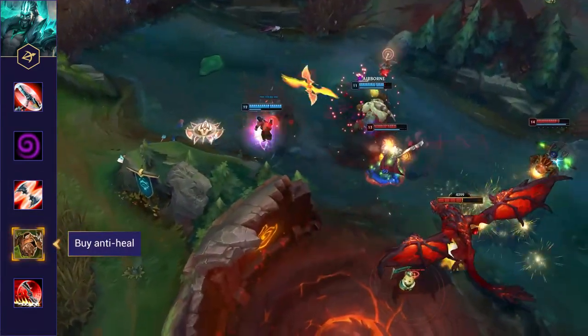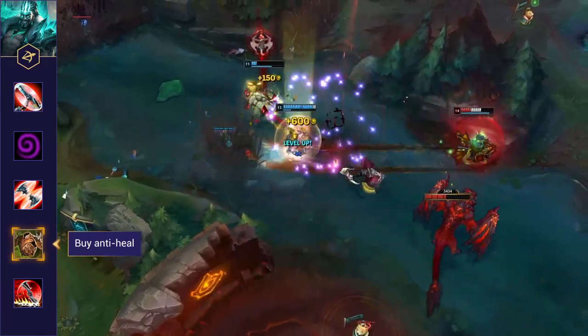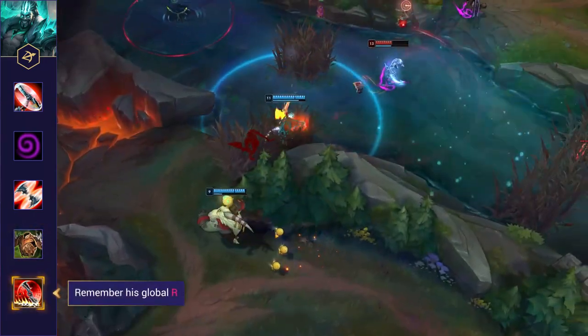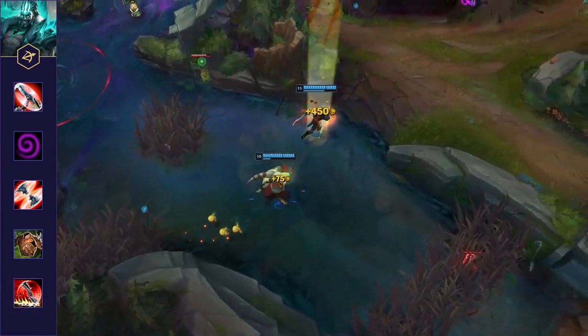Anti-heal is the name of the game when playing against Draven, as his lifesteal is huge due to the damage he does with his Q. Preventing his healing is a huge factor to shutting him down and stopping him from 1v5ing. And finally, remember his global ultimate — no matter where you are on the map, Draven's ultimate can always catch you out. Don't forget about it.